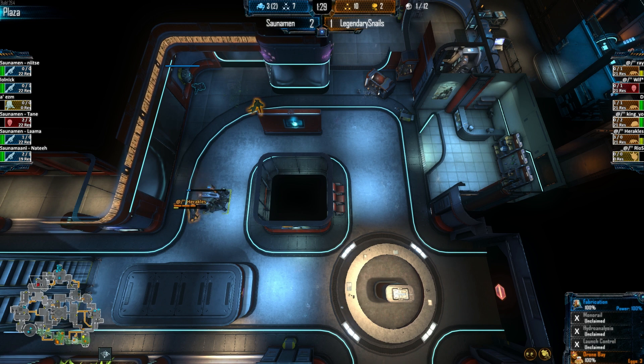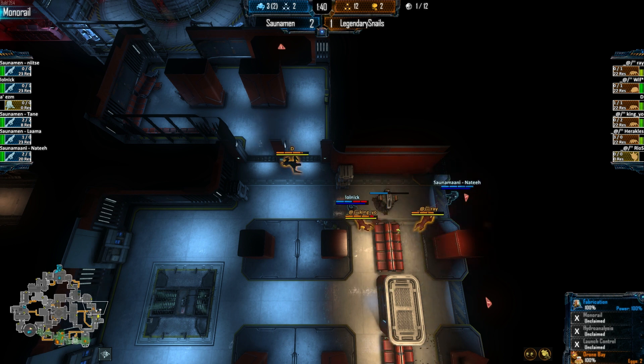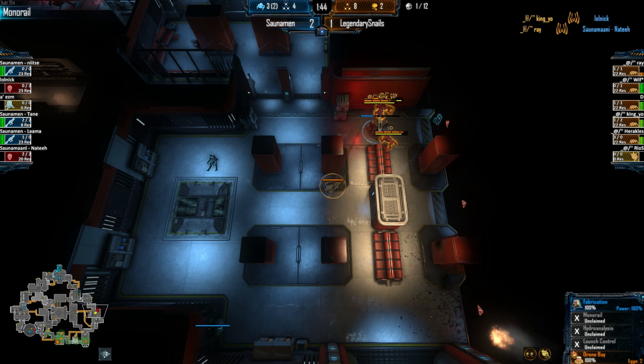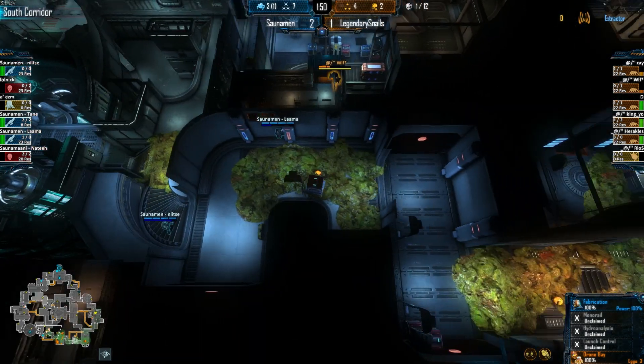Losing plaza, they lost energy flow — powers out in energy flow. They're trying to build monorail right now. The Marines are still sitting in a little bit better spot because they're actually capping gravity, so that even if the aliens win an engagement in that room, they've then got to come in and actually kill the extractor as well. So it's just buying even more time for the Marines.